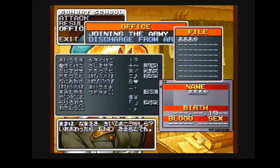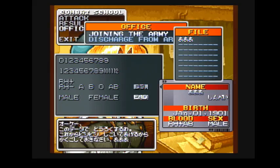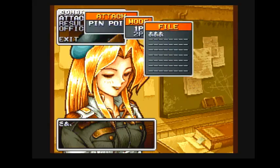Oh, I have to name myself. I don't want to take the time to set up a profile. There's so many Japanese things that ask for your blood type and I just don't know that information about myself. We'll go attack, pinpoint, one player mode, stage one — I just want to know if you're compatible with Pseudo-Saturn.